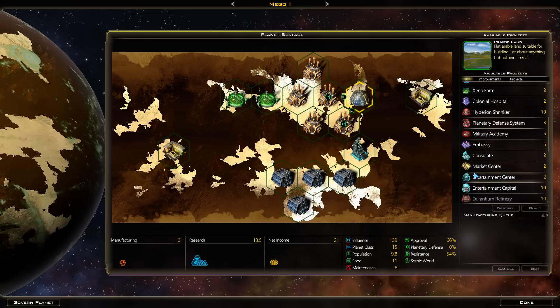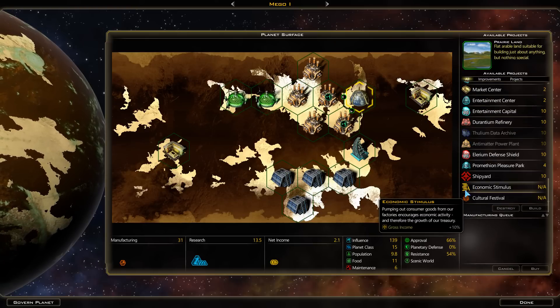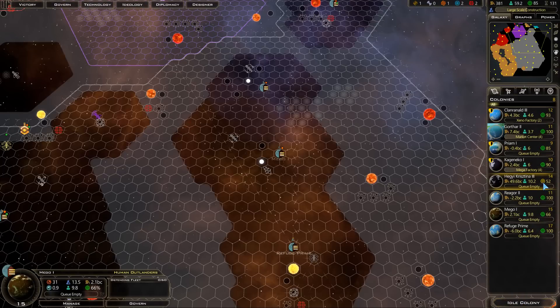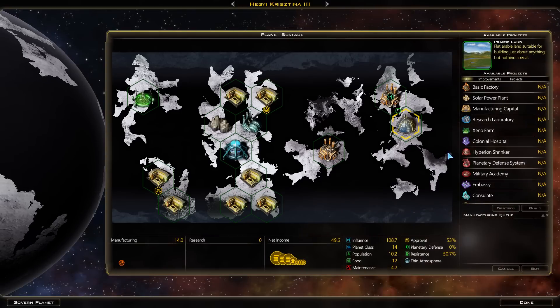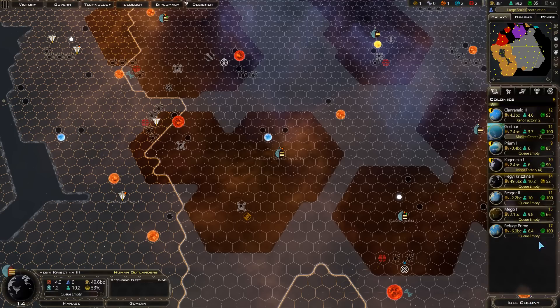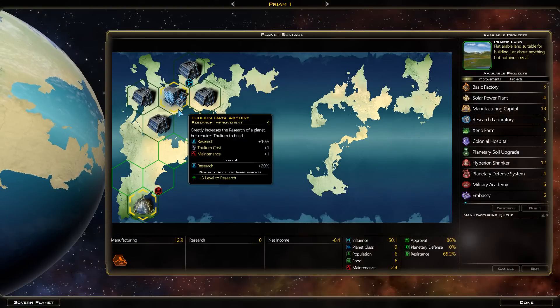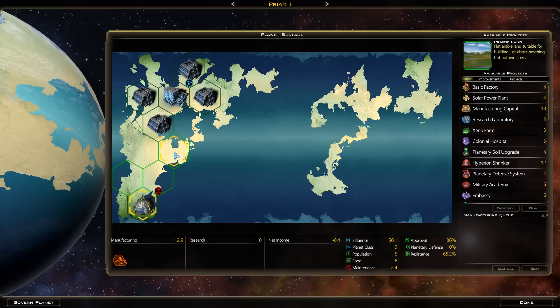This planet's queue is empty, that's fine. Ferrum 1's queue is empty, and they recently built a lot of research buildings.